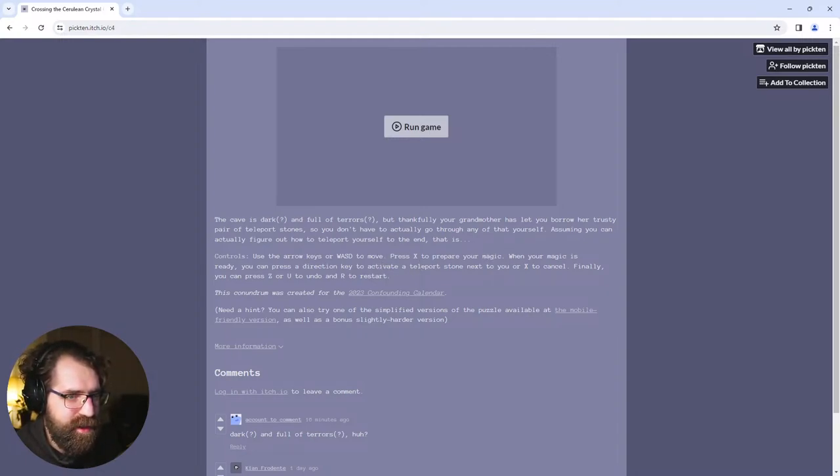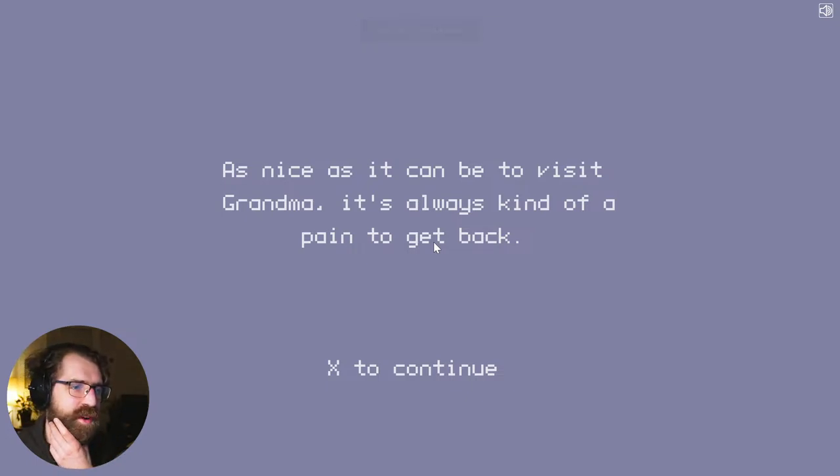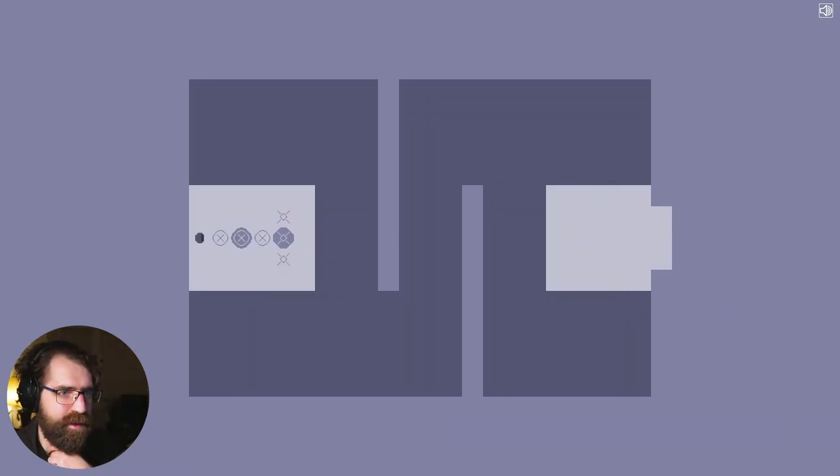Use the arrow keys or WASD to move, press X to prepare your magic. When your magic is ready you can press a direction key to activate the teleport stone next to you, or X to cancel. It's high-res PuzzleScript. As nice as it can be to visit grandma, it's always kind of a pain to get back — at least this year she's letting me borrow her teleport stones.